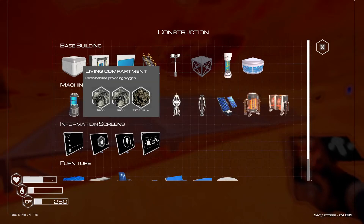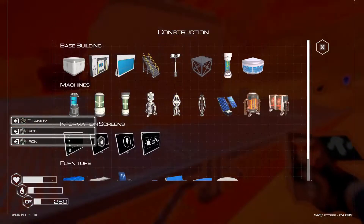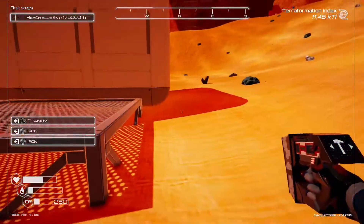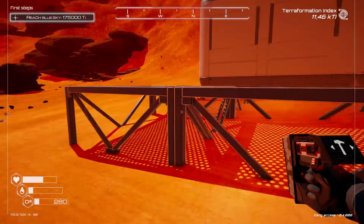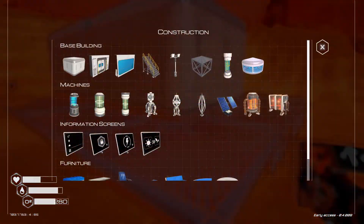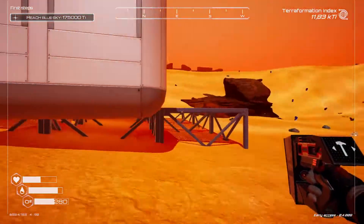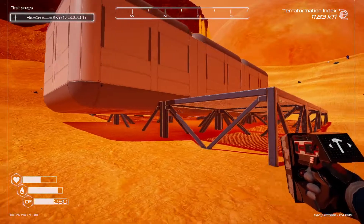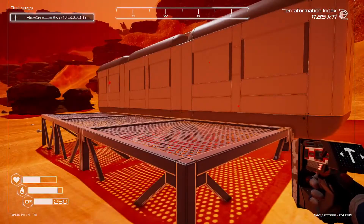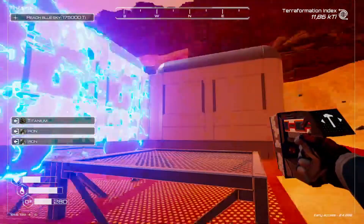Alright, so what we need here is a living compartment. Oh nice, it goes outside of it there. Let's see — we can build that there, but that's now floating which I don't really like. These platforms aren't as big as these things anyway, we'll keep building and fix the physics later.